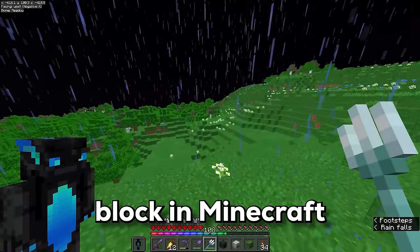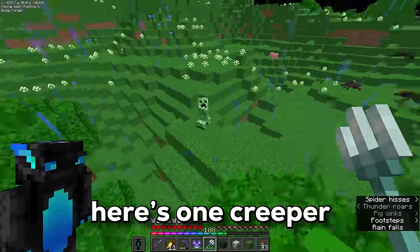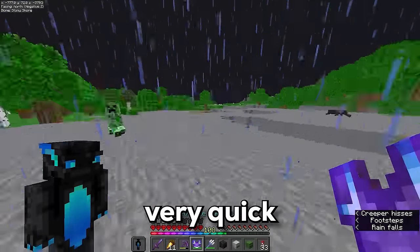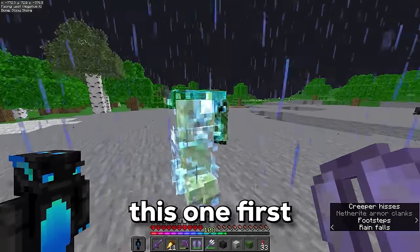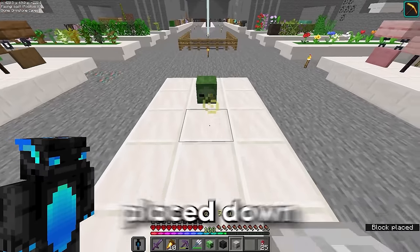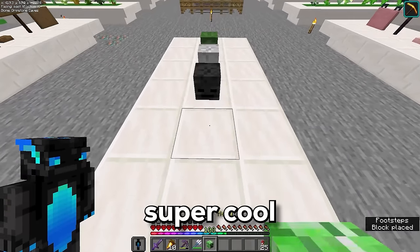We need to get a creeper head and then somehow figure out a way of getting the piglin head, which is apparently the rarest block in Minecraft now. I've got one creeper — let's charge him up. This could get very fatal very quick. I got it! Let's go. That wasn't too bad. Let's place the heads down — I think this is super cool, and I've got them in rarity order. One spot left, and I'm going to need a plan for this one.